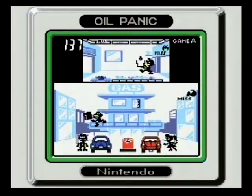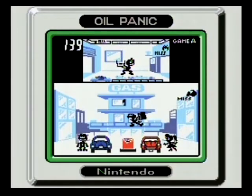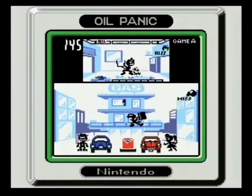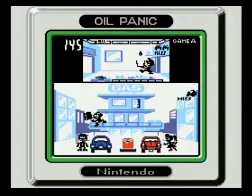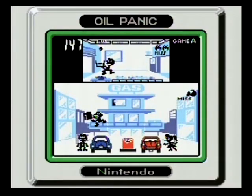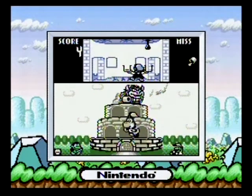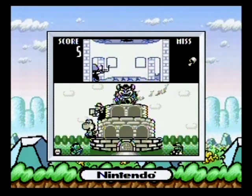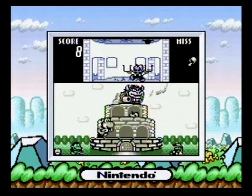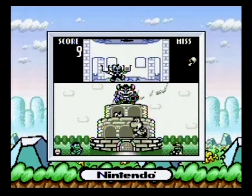Finally, we have Oil Panic, the sole dual-screen entry in this compilation, where you have to catch dripping oil before it hits the burning floor, then empty your bucket to your partner's pail without hitting the innocent bystanders below. The game ends if you either fail to catch oil three times or dump oil onto bystanders three times. In the modern version you get two buckets, but that just means two more buckets to empty as the oil starts dripping faster and more frequently.